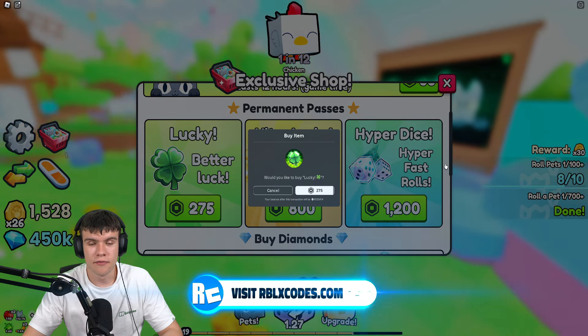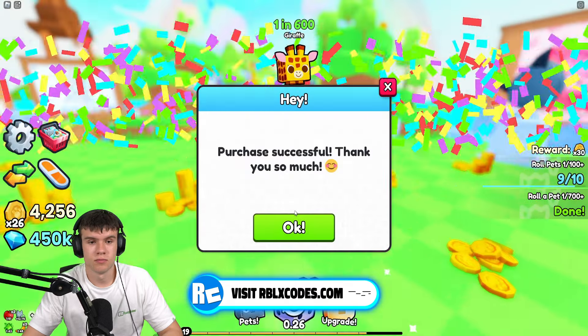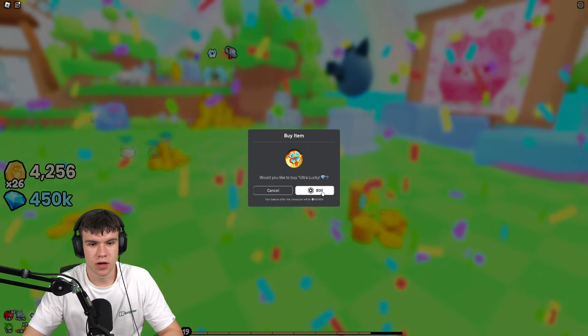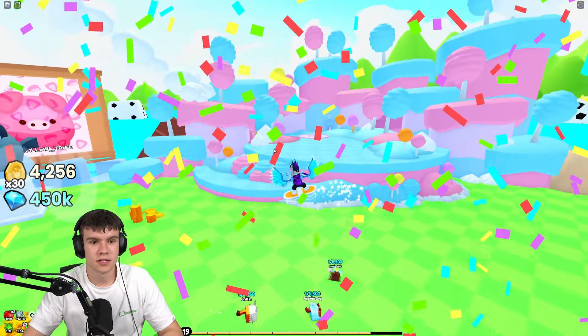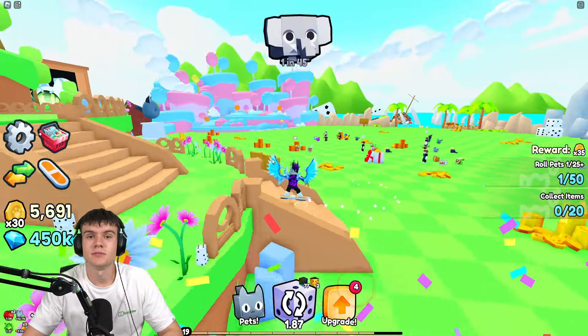So make sure you guys do subscribe with notifications to know how to unlock the Candyland thing. All you guys need to know simply is that it is unlocked via upgrades, so keep that in mind. Just simply buy some upgrades and you guys should be good to go. But for now guys, that is going to be it for the video. Hope you guys enjoyed — if you did, make sure to like and subscribe for more.